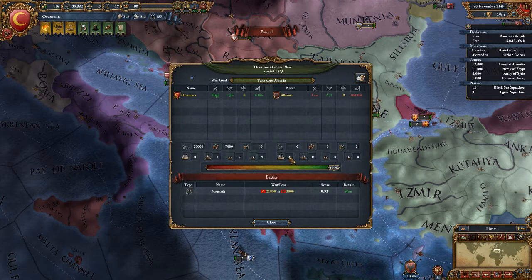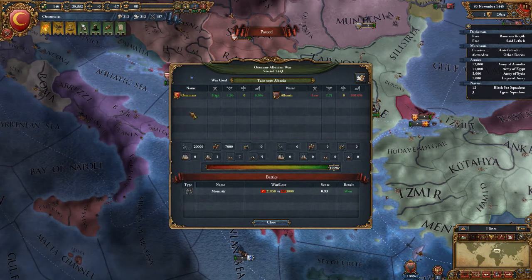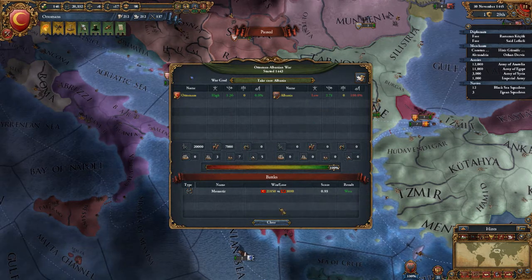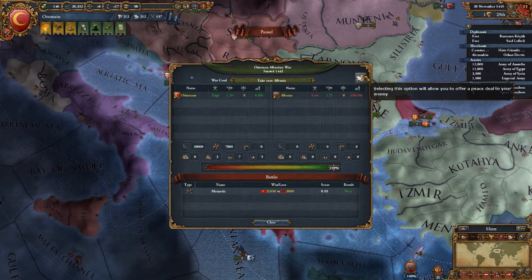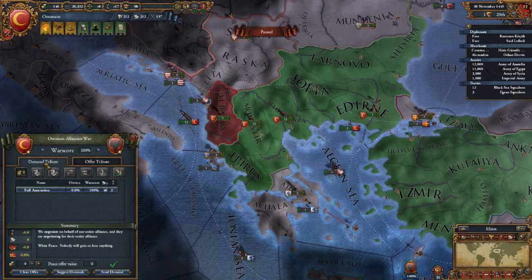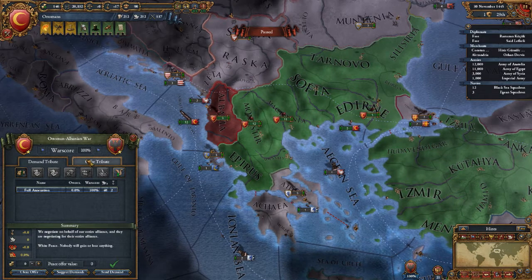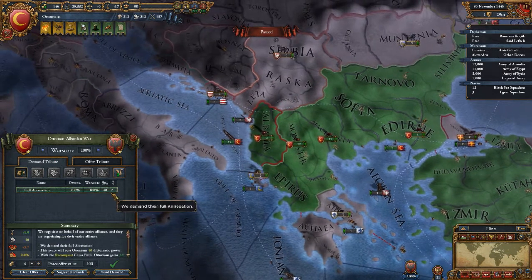So what you do is go to this screen — it shows who's on your side, who you're fighting against, if there's any allies or anybody else that joined the war, the current war score, and the history of the battles. Then you click here to go to peace. There's a bunch of different things you can do. If you're winning, you go to demand tribute. If you're losing and you want to get out, you can go to offer tribute. So what we're going to do is go to full annexation.